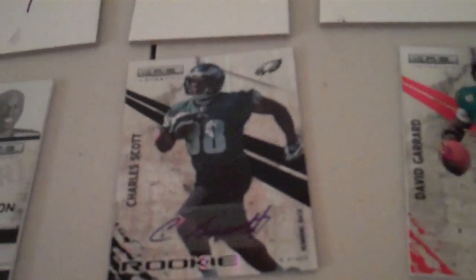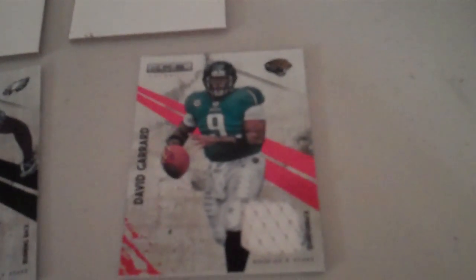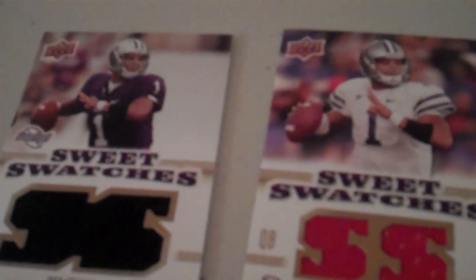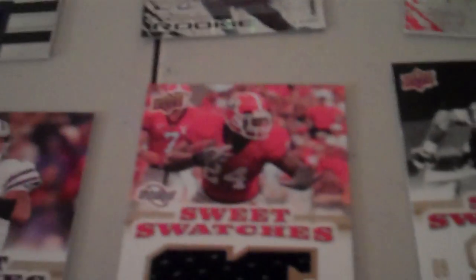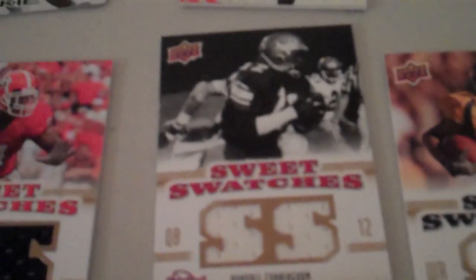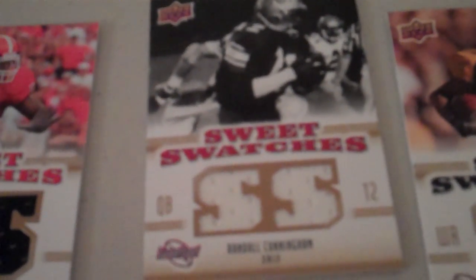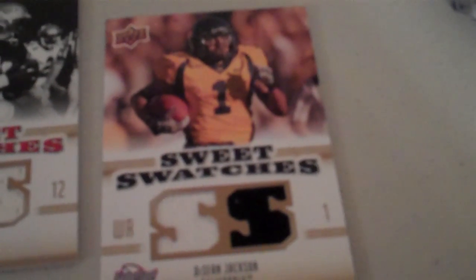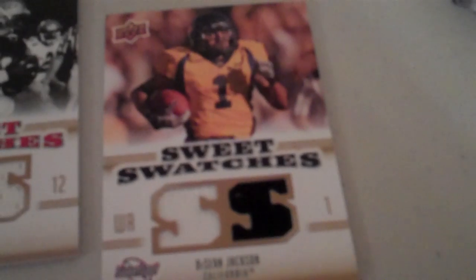Charles Scott Autograph Rookie for the Eagles. David Garrard jersey for the Jaguars. We've got a pair of Josh Freeman jerseys for the Buccaneers. Noshan Moreno for the Broncos jersey. Randall Cunningham's sweet swatch for the Eagles. Deshaun Jackson, two color jerseys, two jerseys, two colors for the Eagles.